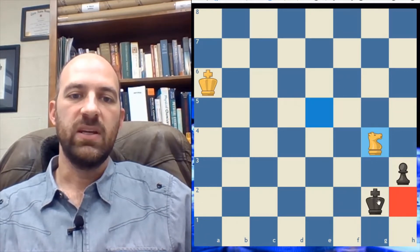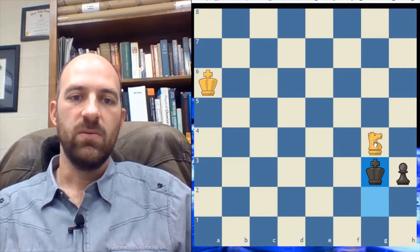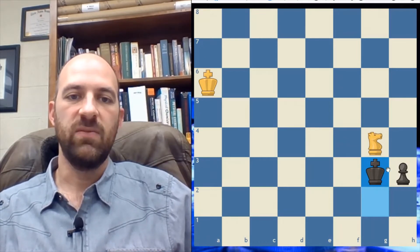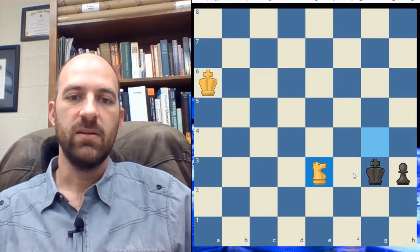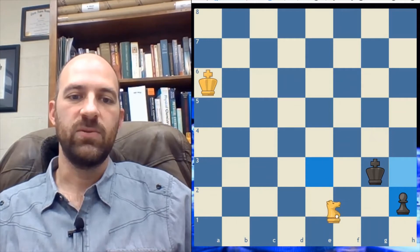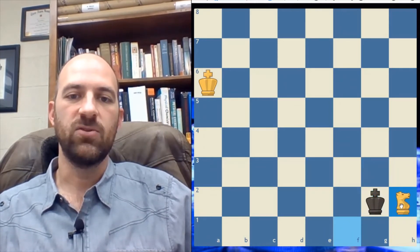But what if the king just steps up? Well, the knight has to move. Now if the knight runs away, the pawn just advances. But if the knight transitions over to e3, now if the pawn advances, the knight is able to fork the king and pawn, and the game is drawn.